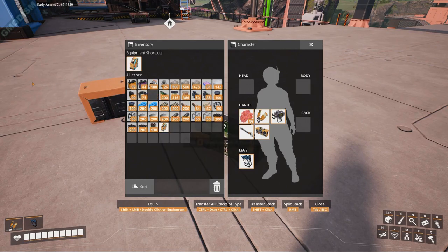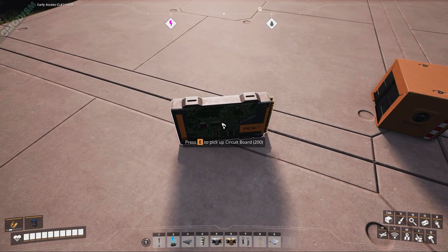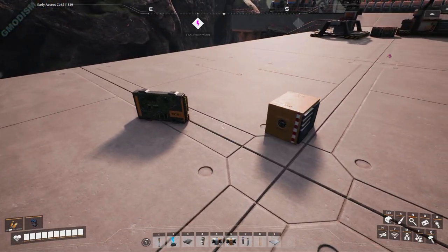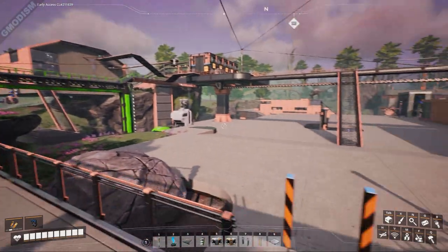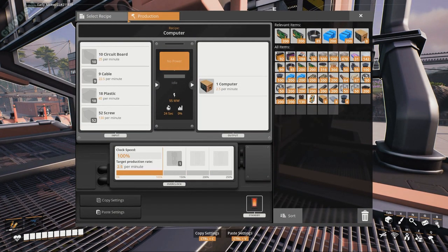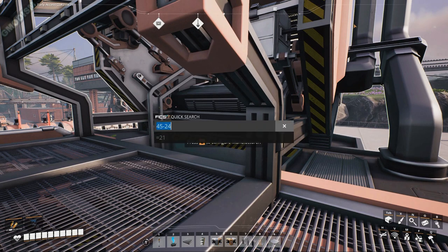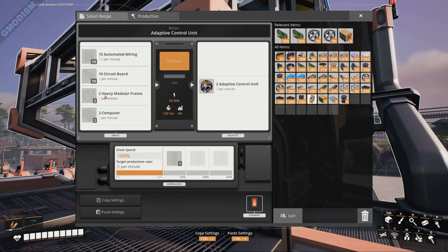Fortunately it's not very hard because in an earlier episode we took the liberty of making a factory dedicated to circuit boards, which is the most important part of the computers. You can see the size of these circuit boards - anyone explain to me how that fits in the computer? Anyway, let us smash these circuit boards into computers. The manufacturer does two and a half per minute, and we need 25 circuit boards. We're making 30, and that's because the adaptive control unit also needs circuit boards - exactly five - so the minimum amount was 30.